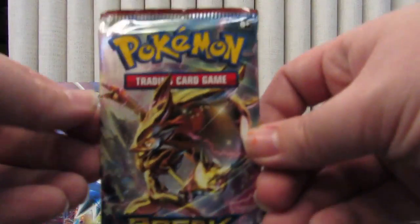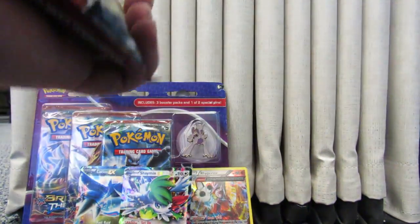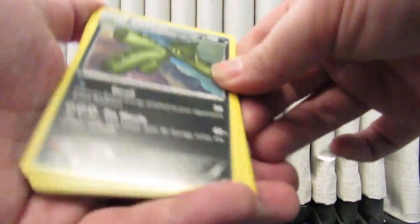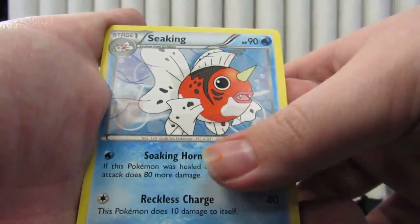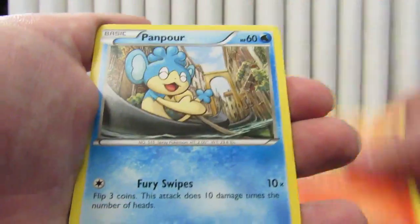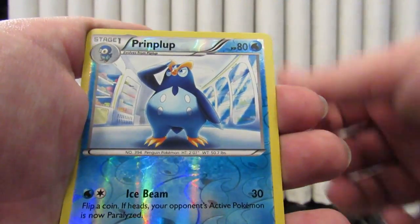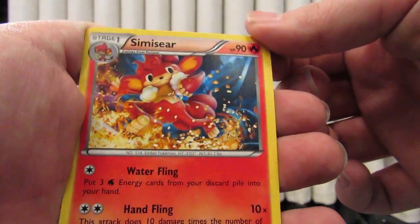Now the Breakthrough. Start off with Cacturn, Seaking, Parallel City, Cyndaquil, Cyndaquil, Panpour, Froakie, Bronzor, Chespin. Reverse Piplup, and our rare is regular rare Simiseer.